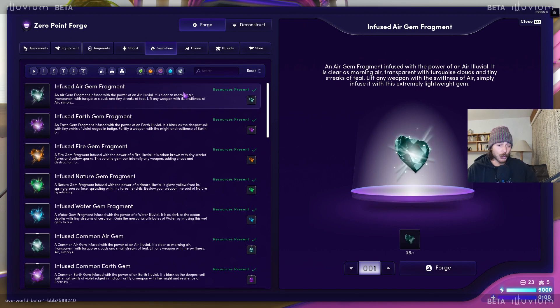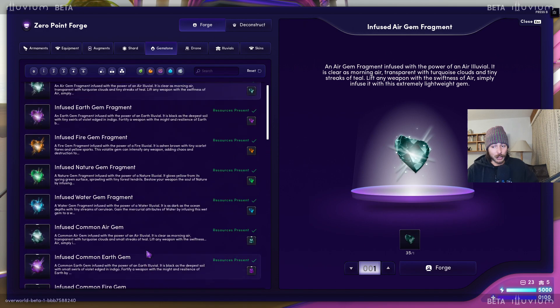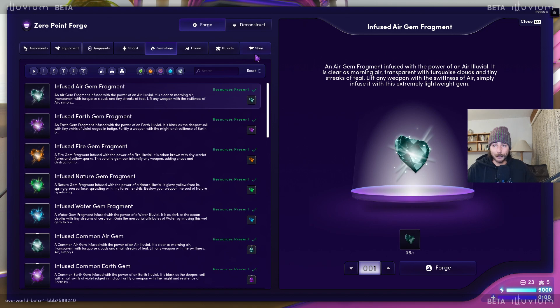Then we got the gemstones — you need those for crafting illuvials like the links. If you want to do a terra links or an earth links, you need to have the right earth gem for that. So you only need them for those links and also for skins. You don't need to forge them before you actually need them — just craft one when you need it.